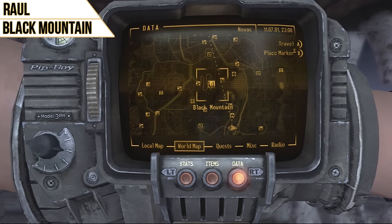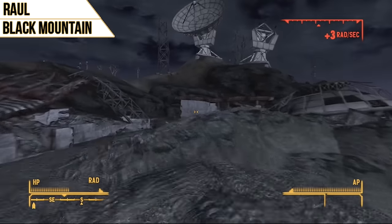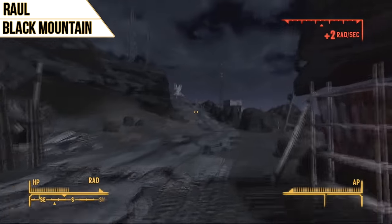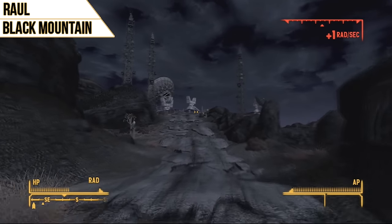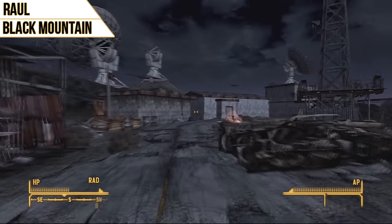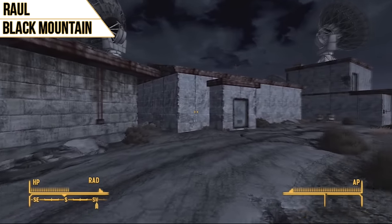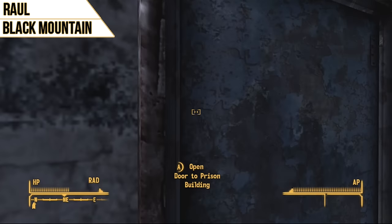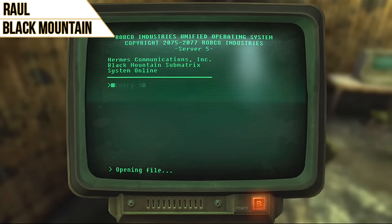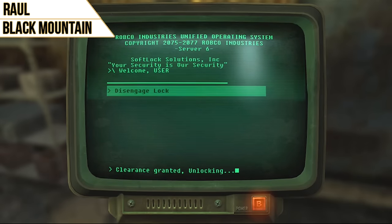The next companion is Raul, and you'll find him in the Black Mountain prison building. The first time you come to Black Mountain, Neil will run out and give you the quest 'Crazy, Crazy, Crazy,' and it's a really good time to go ahead and do it, because once you get up there there are three buildings — the prison building and two others related to that quest. For Raul, when you go in the prison building there are two terminals: one gives you the code for the other so you can get the door open. His perk is Regular Maintenance, which slows the time it takes your equipment to degrade by 50%. It stacks with other perks you can get as you level, so it can be really, really useful.